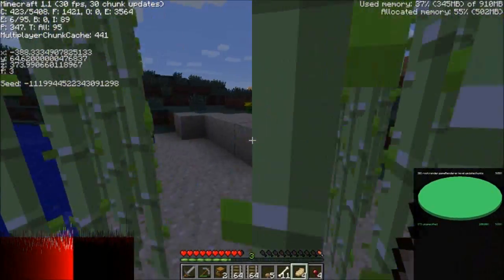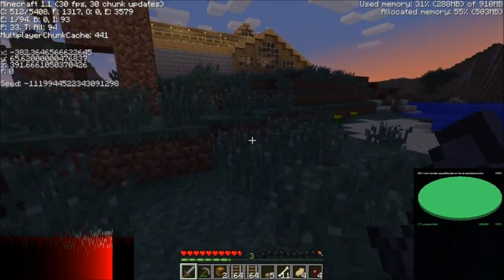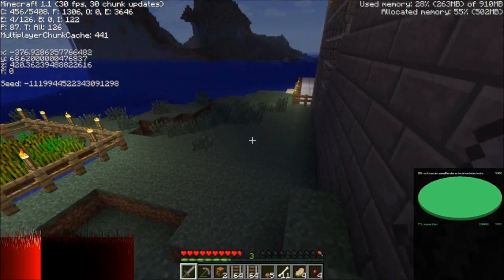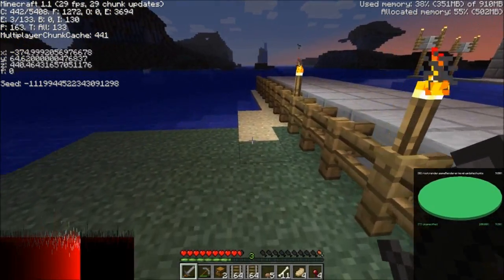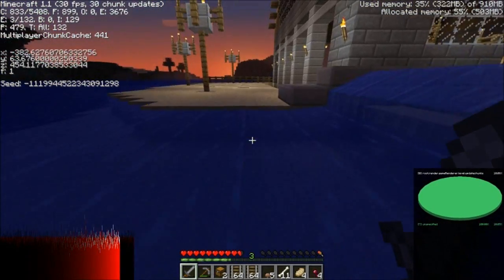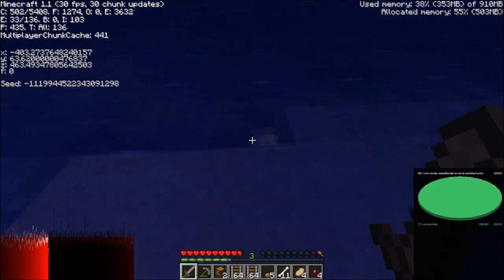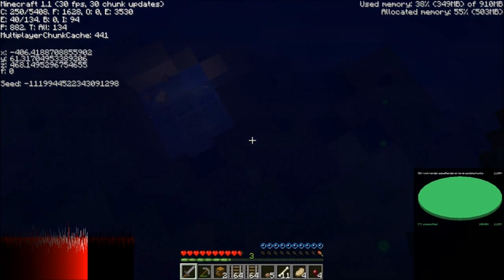I drowned. The way I drowned was that swimming in multiplayer is just a little off: once you start getting hurt from not having air, it's like it stops swimming up every time you take one of the hits. So every time there's a tick and you take a life hit, it stops swimming — and I wasn't able to make it up. I had done it a couple of times successfully so I got almost all of the digging done.